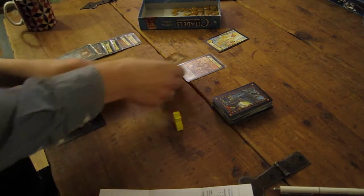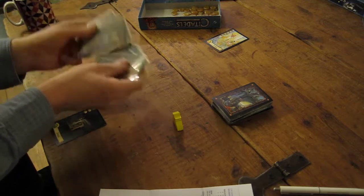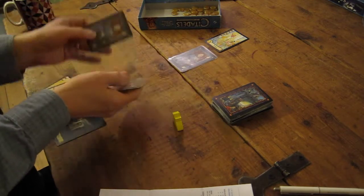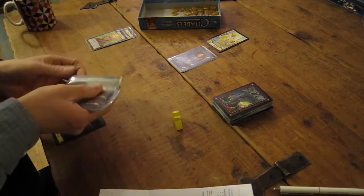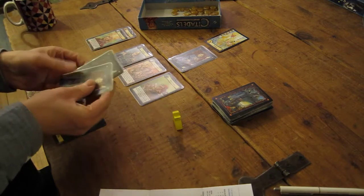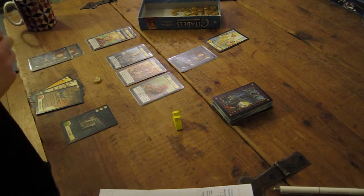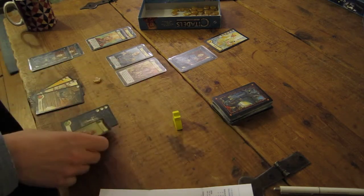That's the end of that round. We discard the characters, shuffle them up again, then deal again. He always gets the top one. Two always get discarded face up. Now because I'm the king, I get three to choose from. These two will be discarded face down. As I have a docks, and as the AI isn't very intelligent about how he chooses, I will probably take the merchant to get my bonus. So I'll have the merchant.